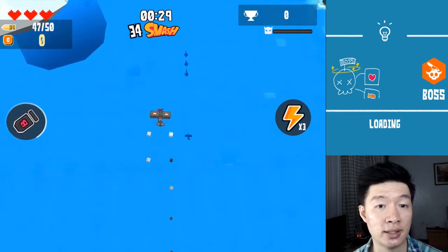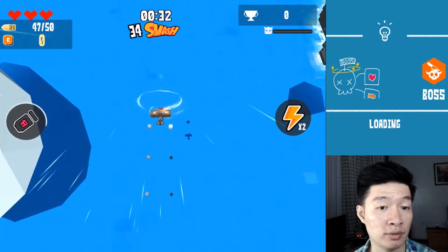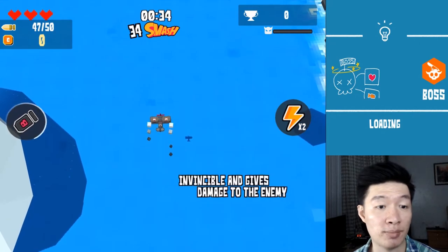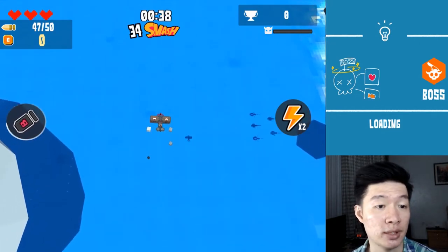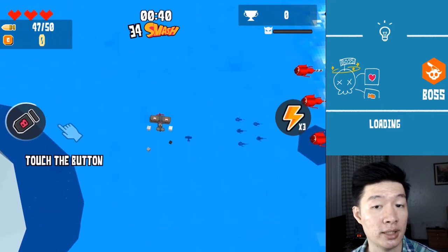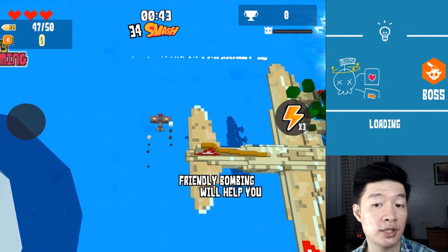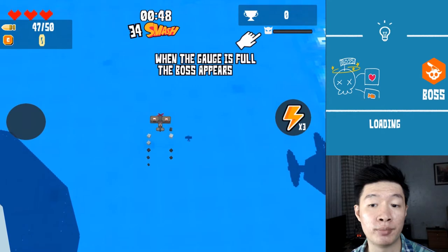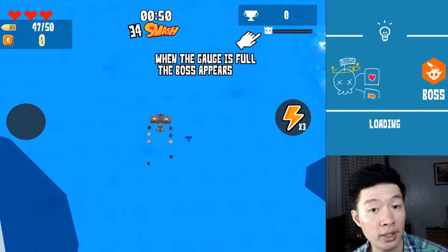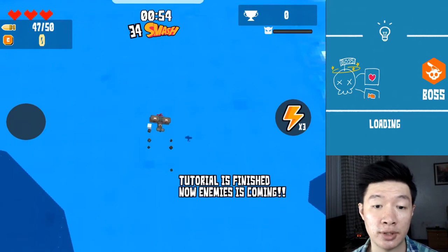We have a buff on the sea right here. Touch the button — we are almost bumping into the planes. That's the special power: invincible, and gives damage to enemies. Sounds great! There's an enormous plane coming from the left going to bombard the enemy from the right. When the gauge is full, the boss will appear. Tutorial is finished.